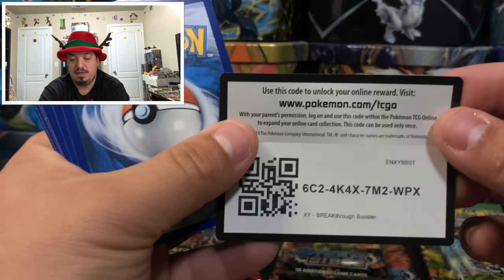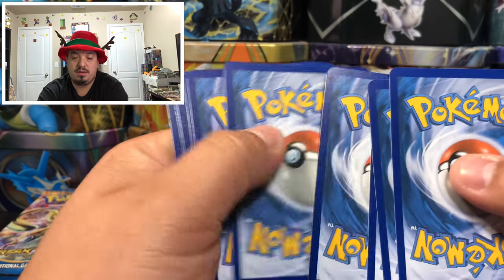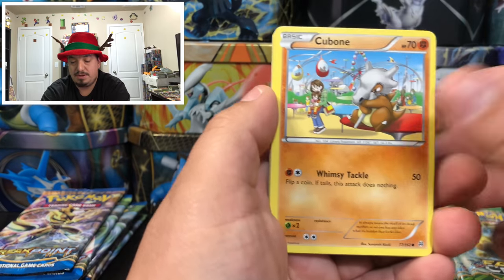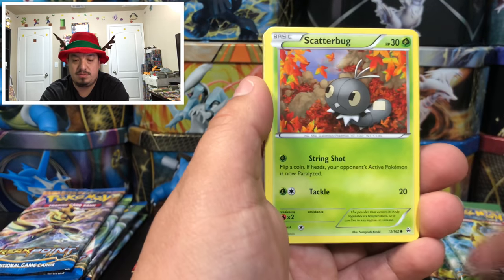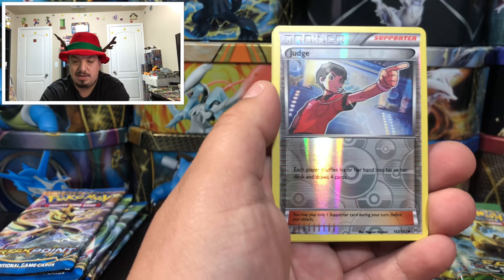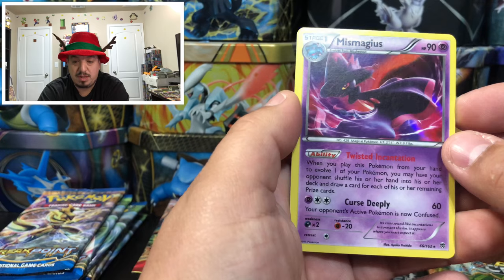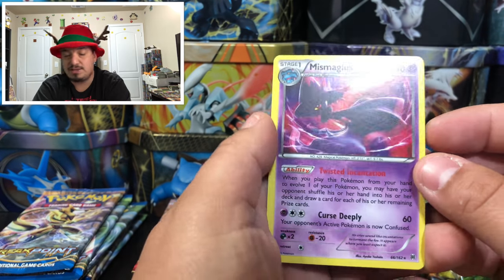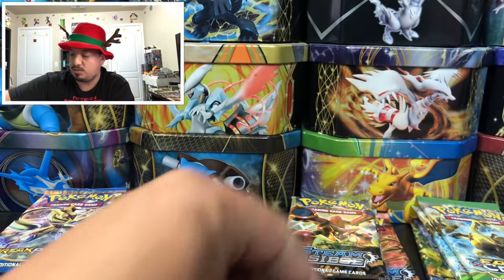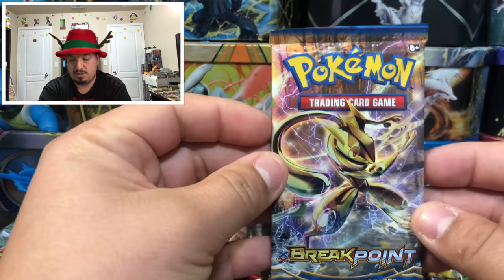Breakthrough — Cubone again with his sad-looking face on every single Cubone card. We have a Judge and a Mismagius — rare holographic card. That is Breakthrough. Onto Breakpoint.